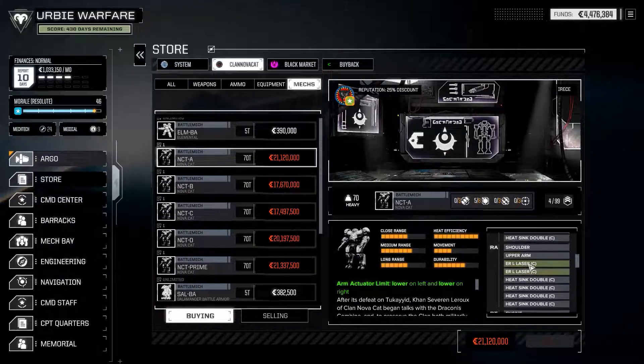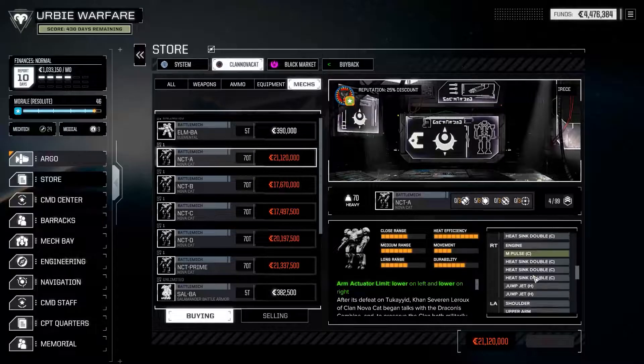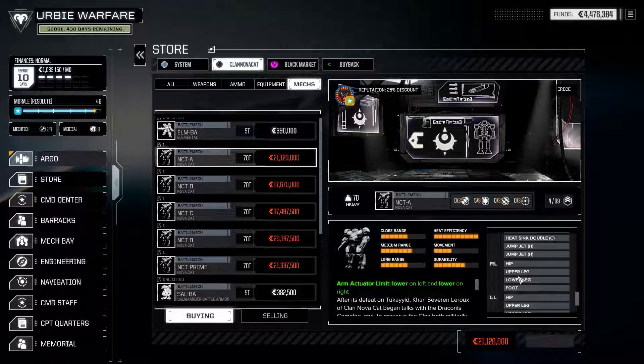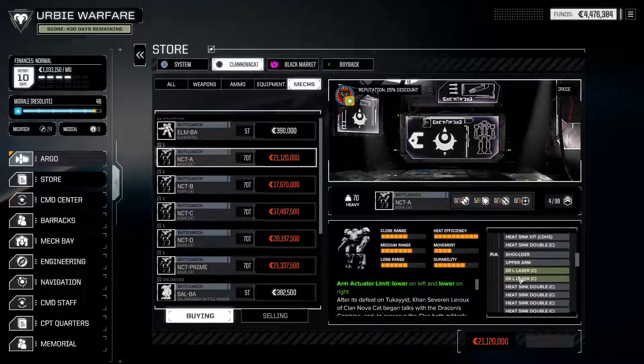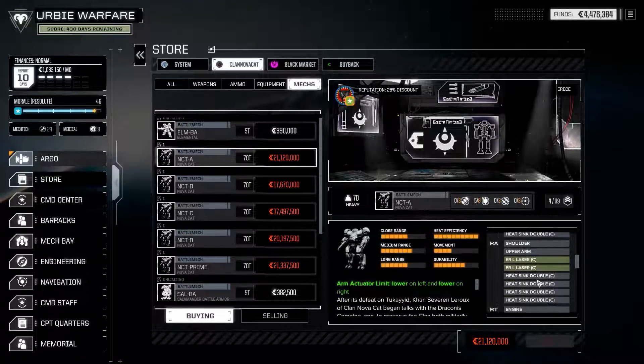The Nova Cat A configuration is a little less focused on what makes the Nova Cat special. You carry two ER large lasers in one arm, two ER large lasers in the other, and a medium pulse laser in the right torso — so it's not quite symmetrical. It runs standard clan armor; you could potentially swap that for ferro-fibrous, though I'd have to buy it to check. Overall, I think it's a little less unique than either the prime or the heavy large laser configuration.